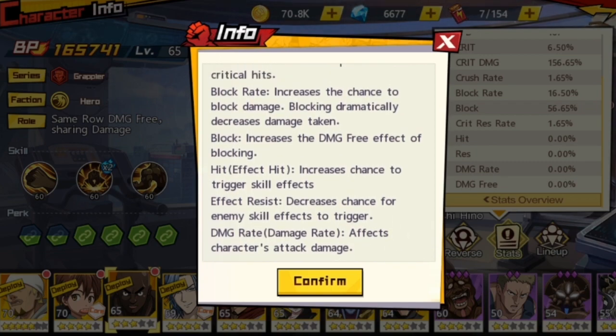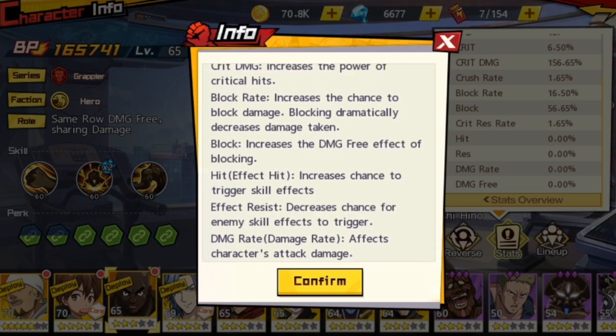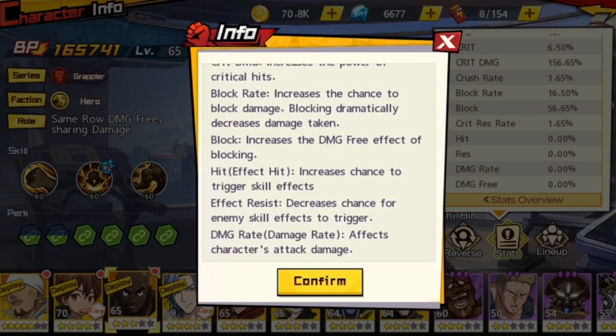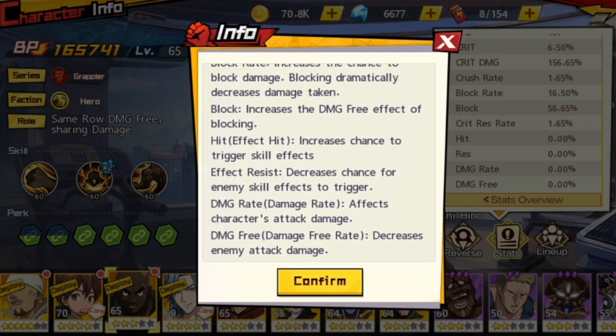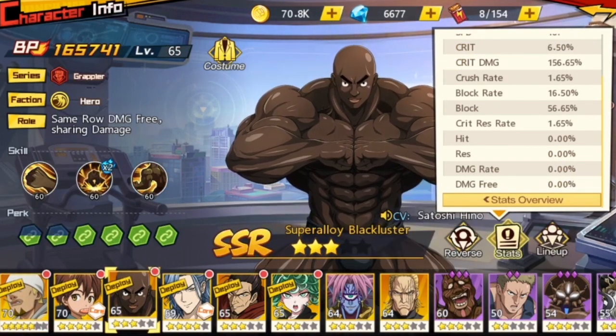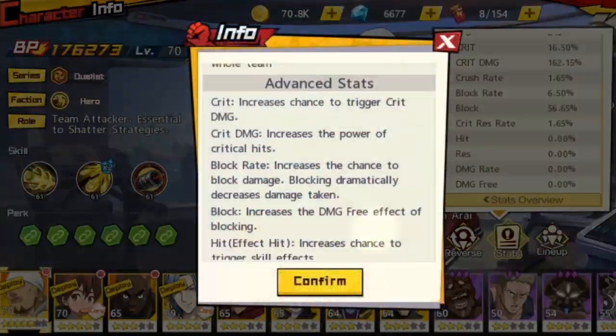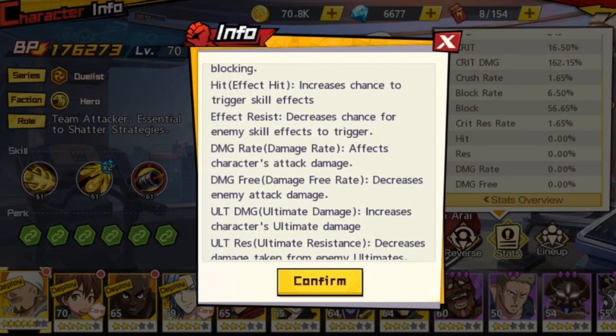Damage rate affects a character's attack damage, so it's more for DPS units — you can build them with damage rate. Damage free is a bit like damage reduction; it decreases enemy attack damage. Currently a lot of my characters don't even have damage rate or damage free built up. Damage free is essentially a damage resistance stat, so it's more of a defensive stat.